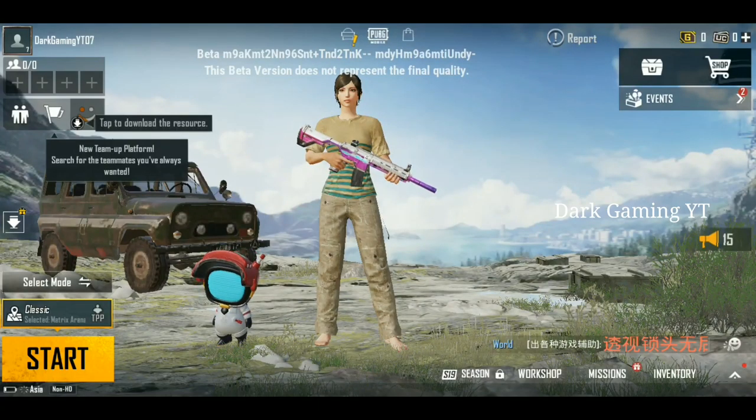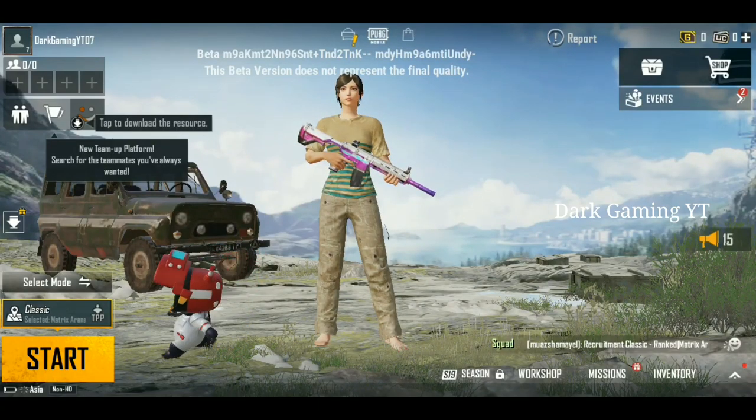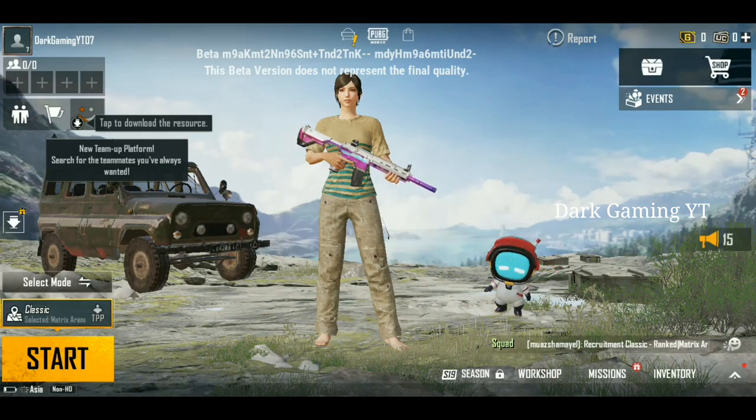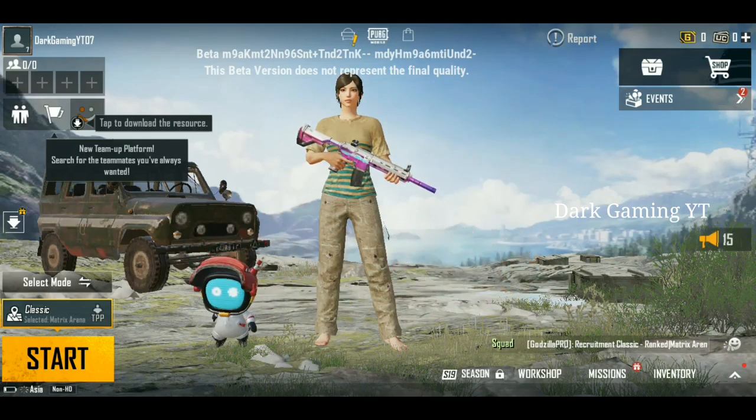First of all, PUBG Mobile 1.5 update — in the new update, you are seeing a new item. If you buy this new item, you can get it for free. If you have a new item, you can use it for matching.